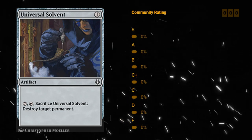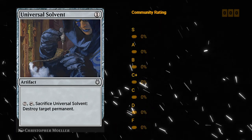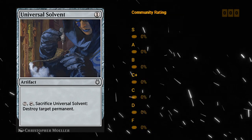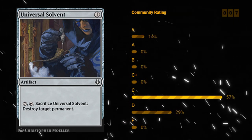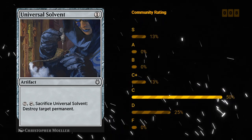Universal Solvent — one mana artifact at common. For seven mana it can be tapped and sacrificed to destroy target permanent. The activated ability is incredibly expensive. The reason you would play Solvent is just as a one mana artifact to enable Improvise. In a deck with plenty of Improvise cards, this could be playable.